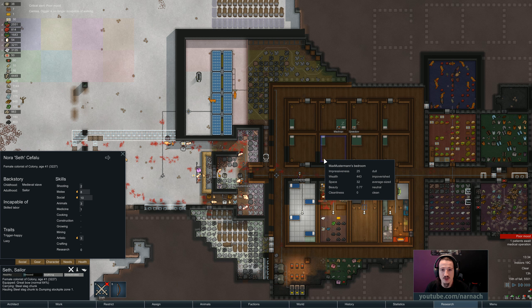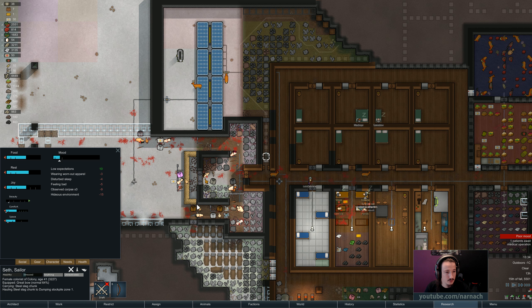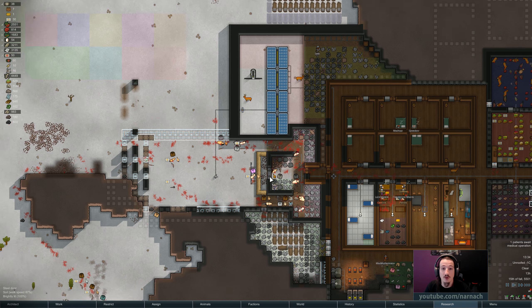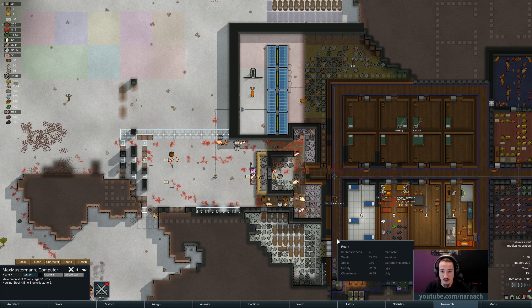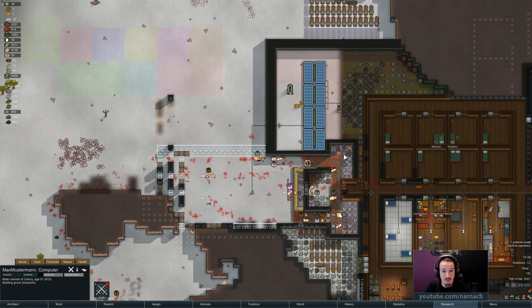Seth is in a bit of a bad attitude — hideous environment. You observed some corpses. Feels bad, man. Max, you are hauling steel — I'm gonna convince you to work on graves since we need to bury more corpses. We have 10 corpses.